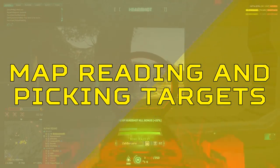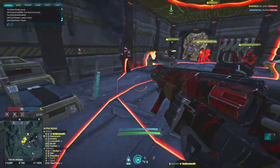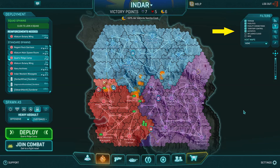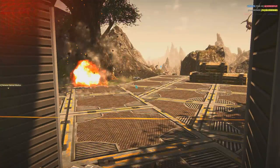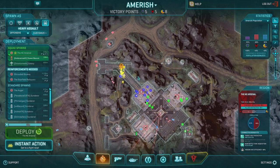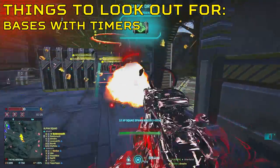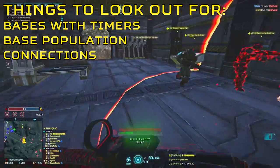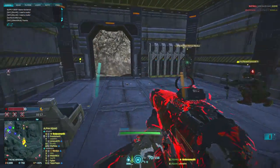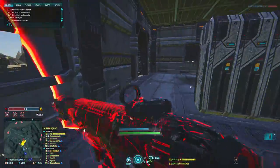As a squad leader, you'll need to be confident with map reading and picking a target based on the information the map gives you, as there are multiple things you'll need to consider. Different leaders like to have different map settings — the settings I have here allow me to clearly see where the battles are going on. The hotspots allow me to see where battles are taking place, and I look out for three things: bases with timers, base population, and connections. When trying to pick a target, consider the fact that you only have a maximum of 12 players — move to a location where you believe you can have the biggest impact on the battlefield.